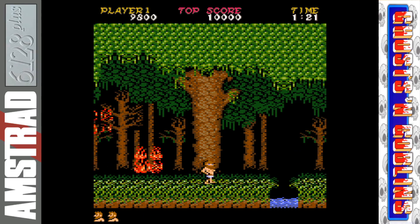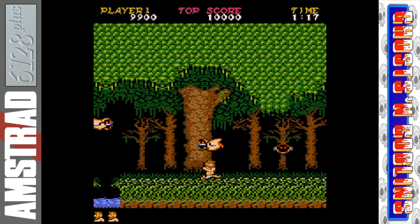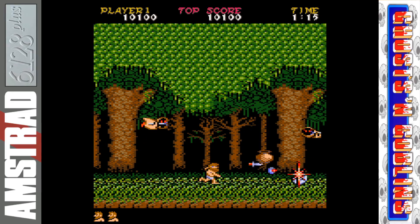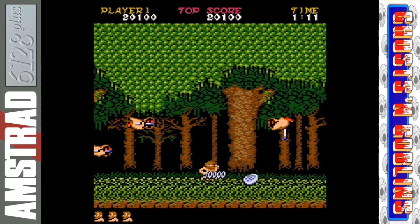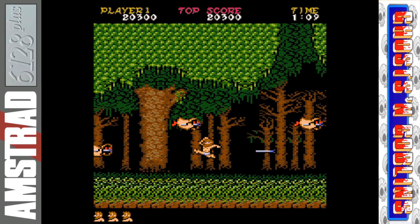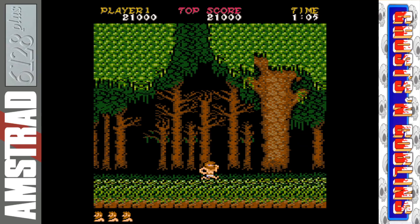Now we get to test another secret in this level. If you jump in the right place, you get this little star that pops down — there it is. And if you collect that, you get a bonus of 10,000 points. So both secrets on this first level are there and present.